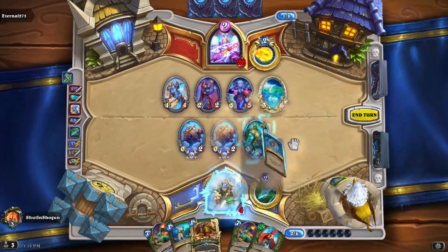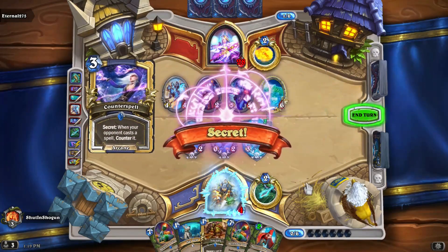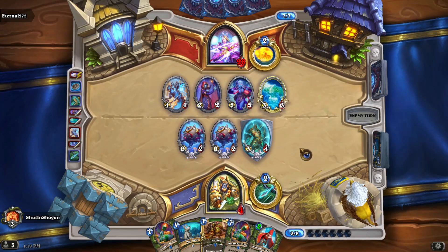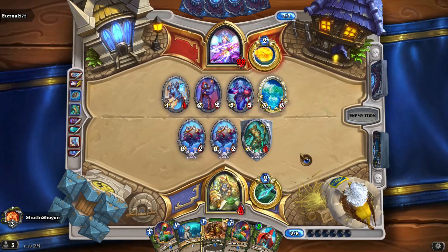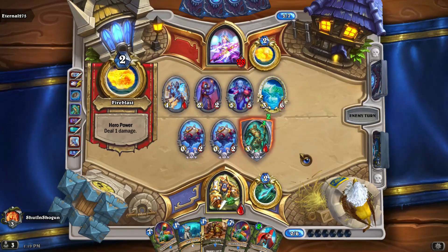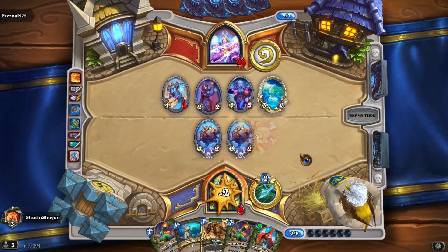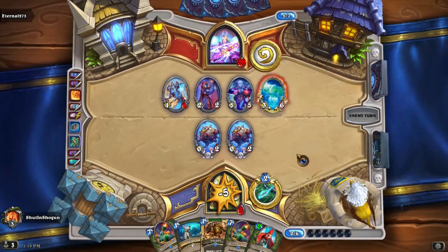I think we might just play the Khartut Defender and then coin that Play Dead, because it's the only way we don't die. Even then, we might still die. Hopefully it's not a Counterspell. I think that actually just kills us. Secret Mage is a bad matchup — there's not a whole lot you can do about it. Any deck that requires a degree of setup, in my experience, is just going to get preyed on by the existence of secrets. It's an unfortunate reality.